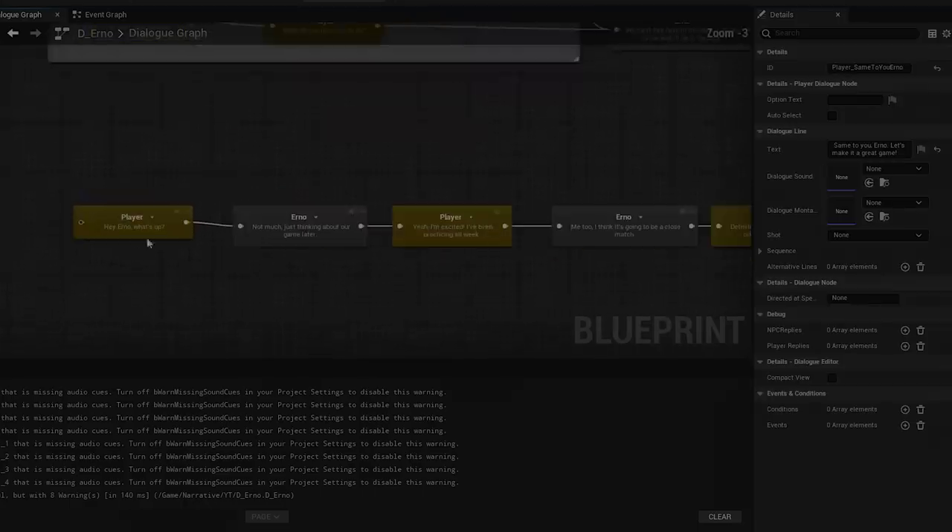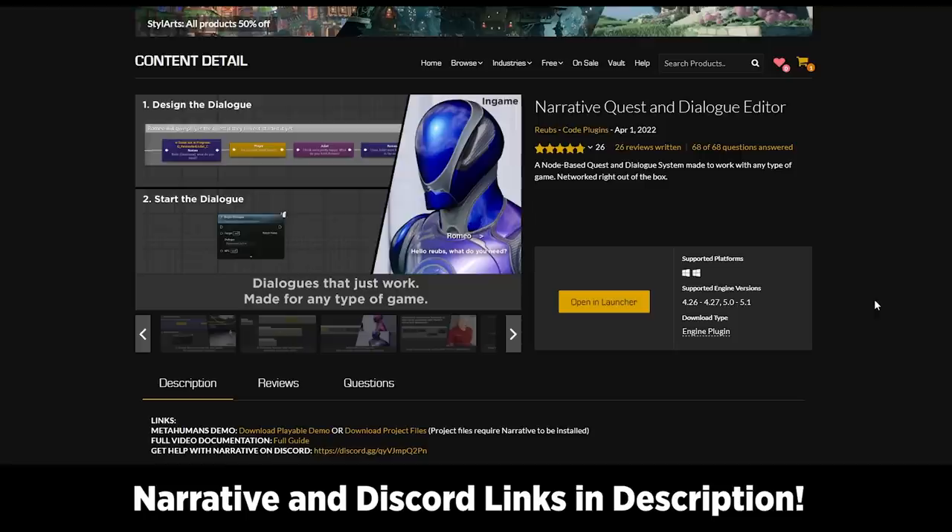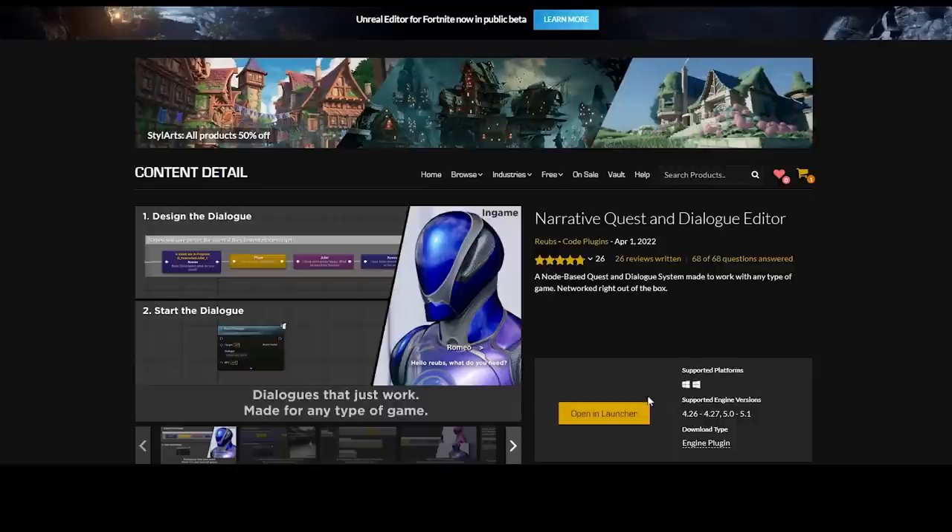To follow this tutorial you will need to buy Narrative — I understand it is an expensive plugin for some people, so if you're unsure feel free to check out the free demo. Check out our Discord; there's over a thousand customers helping each other out, and we have almost a five-star average review on the marketplace. If Narrative ends up not working for your game, feel free to email me and I will issue you a refund because I really do stand behind this plugin.